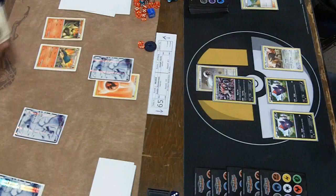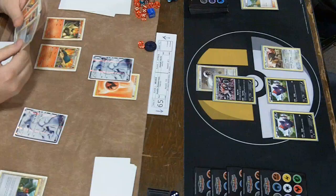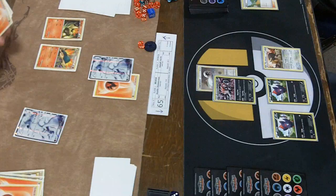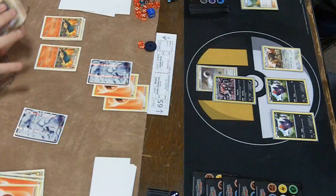Joseph's going to be on the ropes right away. If he doesn't get a Typhlosion out this turn to Blue Flare, that's going to be an issue — he won't be able to knock out the Zorark. We have a Sage's Training here. Let's see what he gets, but I don't see a Typhlosion in that top 5, which is actually pretty alarming. We could see Dustin get another Blue Flare knockout, go ahead 2 prizes, and Joseph's also going to be down 2 Reshirams, which is not somewhere you want to be with that many Zoruas and Zorarks on the field.